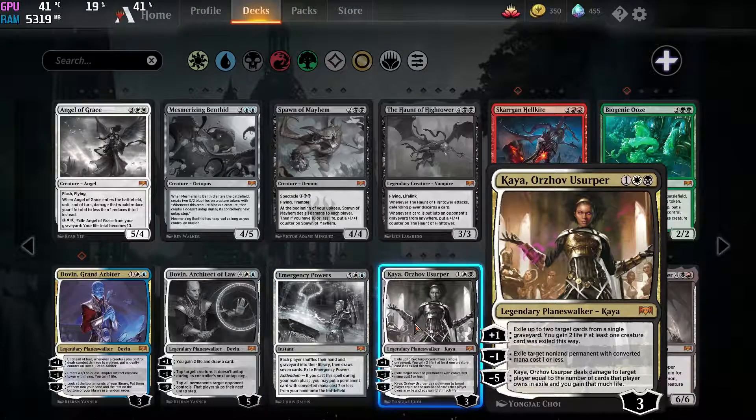Next up we have the first good planeswalker, and that is gonna be Kaya the Orzhov Usurper. This is of course really good. Just the first ability alone and it costs Selensya — it is of course really good against Golgari, it's really good against Drakes, and this is gonna see play for sure. Especially in a triple control Esper style of deck, this is a really good card. You probably want to own at the very least 2 copies. I doubt we're gonna see the full 4 in that deck, but 2 is probably a number we're gonna see quite a lot, maybe even 3. As a 2-of I can definitely see this in a control deck, or as a sideboard card against anyone who wants to run a lot of graveyard interaction.